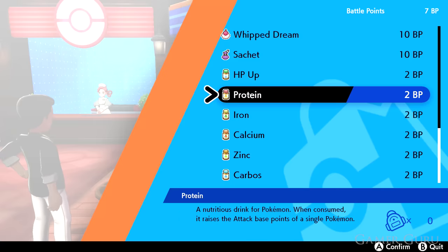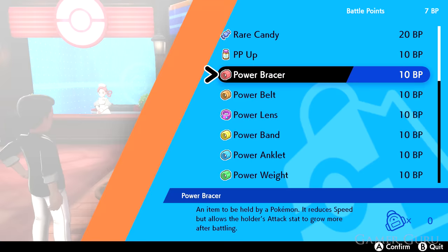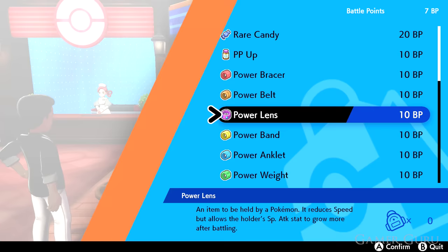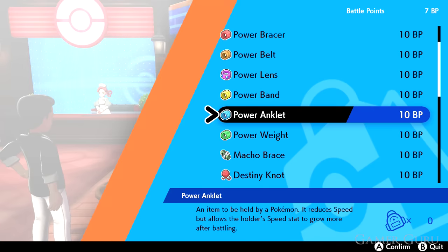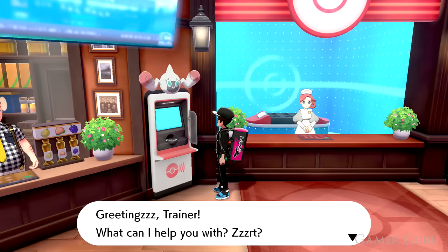If you take the classic route of manual EV training, go to the battle points shop — the woman at the Pokémon Center in Hammerlocke. She sells items like the Power Bracer, Power Belt, Power Lens, Power Band, Power Anklet, and Power Weight. These speed up EV training for specific stats, though they lower your Pokémon's speed while equipped. Most importantly, the Macho Brace costs only 10 battle points and doubles the amount of EV points your Pokémon receives — not just from battles, but also from the Pokémon Jobs you can send them on from Pokémon Centers.